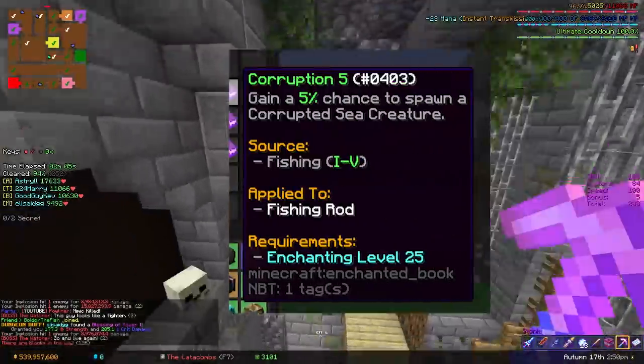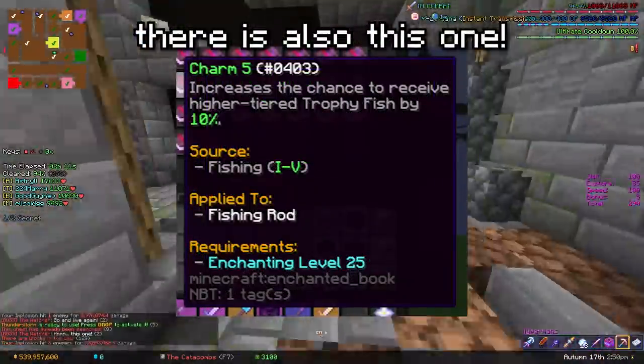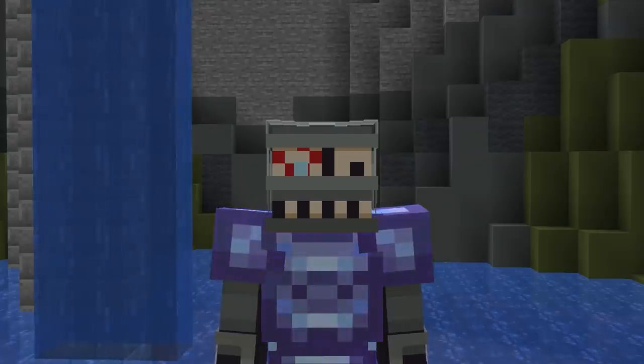There's also a new fishing enchantment which gives you a 5% chance of fishing up a corrupted sea creature. No clue what that is, but I'm incredibly excited for it nonetheless. And they've added Jeff Bezos into the game. This is real, by the way.